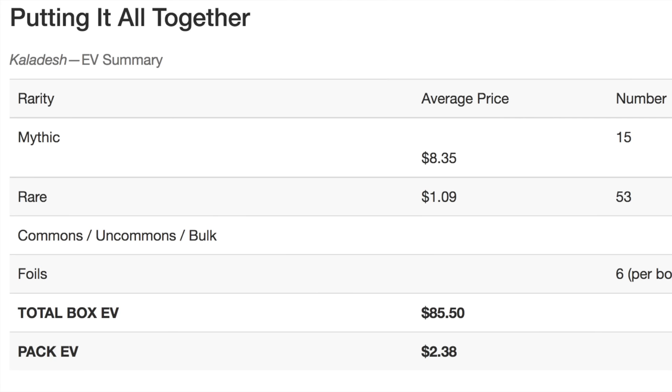The average price of a mythic is eight dollars right now; the average price of a rare is only a dollar. On commons it doesn't really matter, and foils are kind of random. The total expected value of a box is $85, so if you can get a box for $80 it might be worth cracking. The expected pack value is two dollars and 38 cents — so if you can get prize support in store credit, take the store credit because a pack is not worth four dollars.